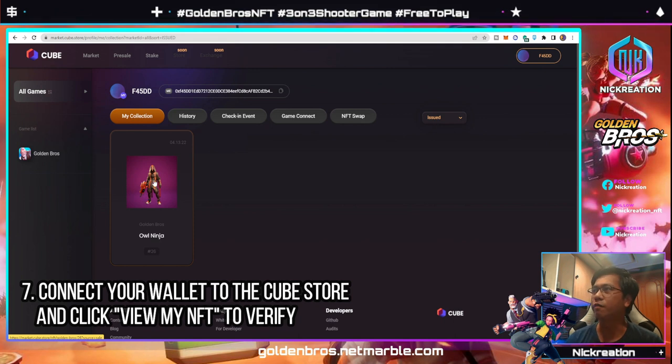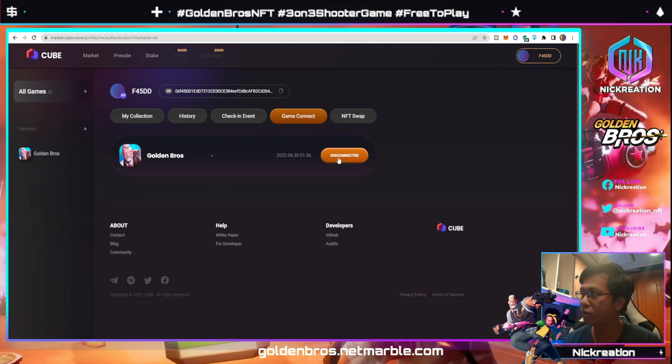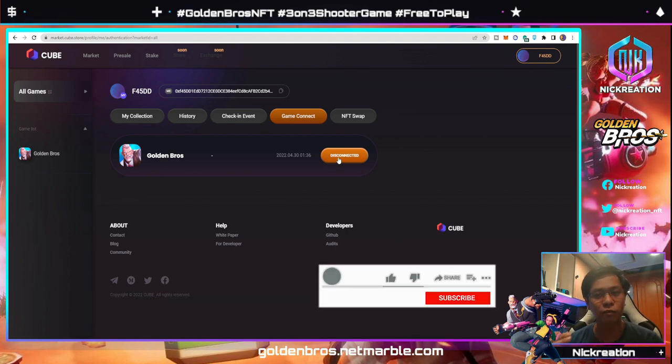Connect the wallet where your Golden Bros NFT is located, then click 'View My NFT' and you will see your Golden Bros NFT. Before, I could only see 'Send to Game' but it was disabled. After some discovery, you can go back and click 'Game Connect.' While trying to connect from your mobile or PC game to your wallet, you will see it here — just click Connect.